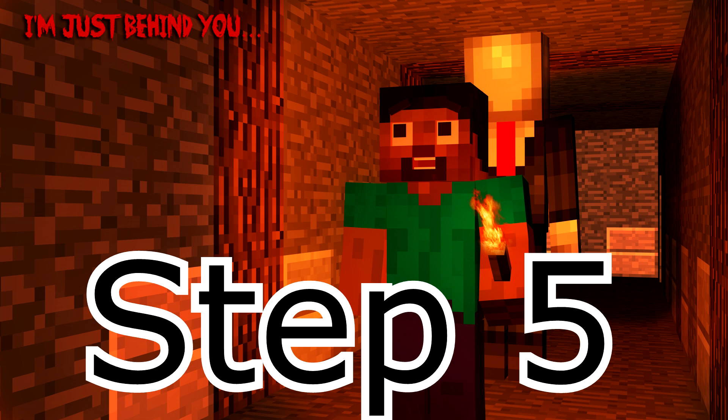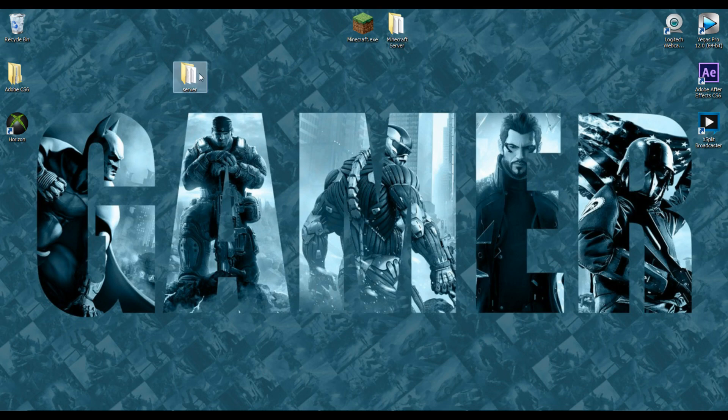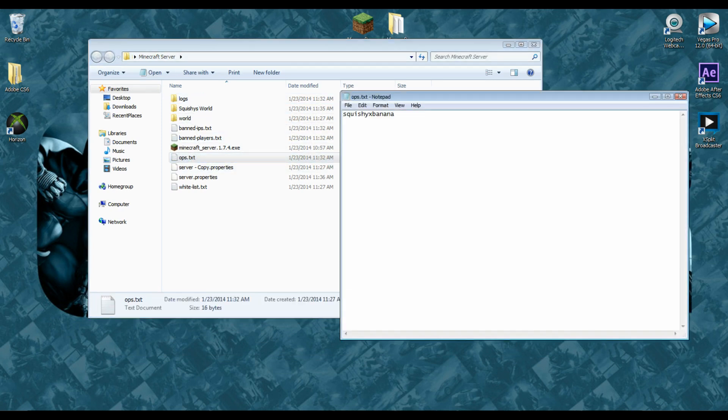Step number five: open the Minecraft server folder and edit the ops.txt file. Click on your Minecraft server folder, go down to the ops text file and double-click it. In this file you're going to add your username and anyone else's username that's allowed to connect to your server. If you and your friends are playing, make sure they're all listed here — this is the list that tells your server what users can connect.